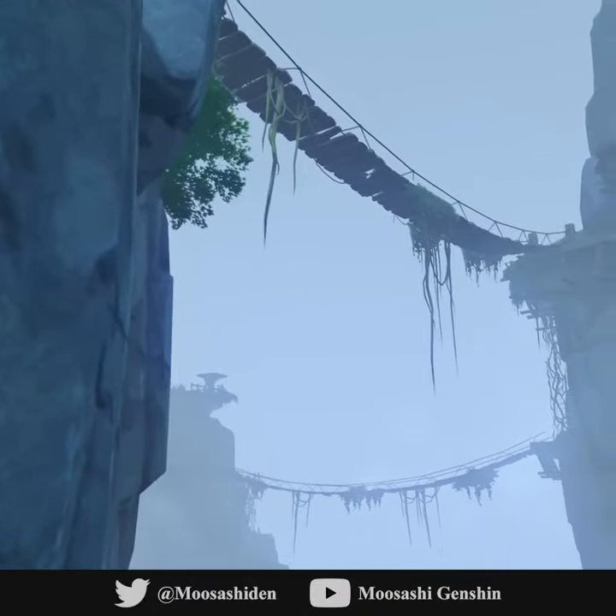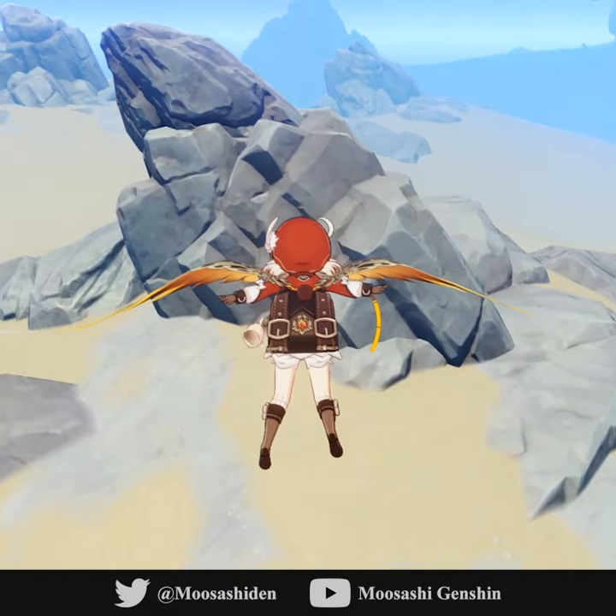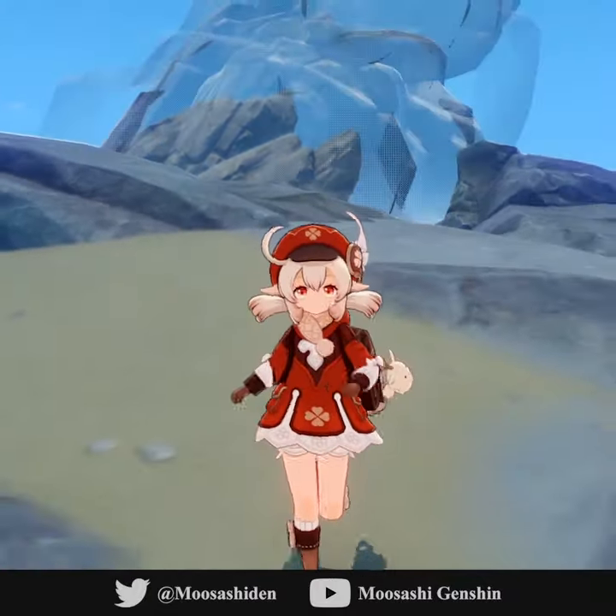To the north are these giant mountains connected by bridges, similar to Huangguang's stone forest. In the northeast, we stumble upon rocks that vanish as you draw near. They also fade back in once farther away.